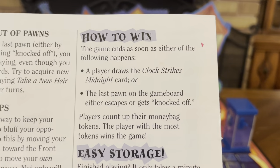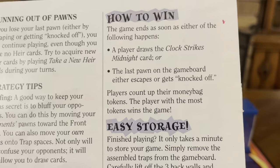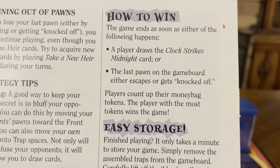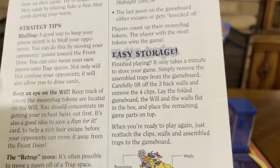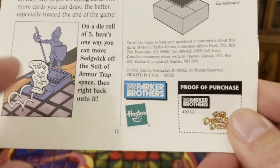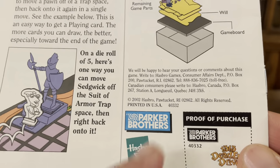How to win: the game ends as soon as either of the following happens — a player draws the clock strikes midnight card, or the last pawn on the game board either escapes or gets knocked off. Players count up their money bag tokens, and the player with the most tokens wins the game. Easy storage — just take everything apart and put it right back into the box. Brought to you by Parker Bros., released in 2002 by Hasbro.